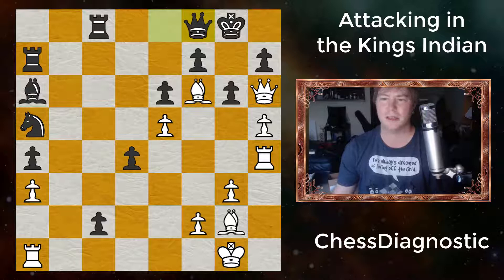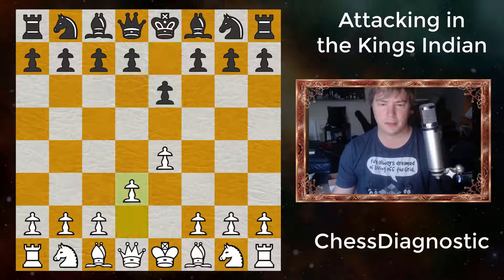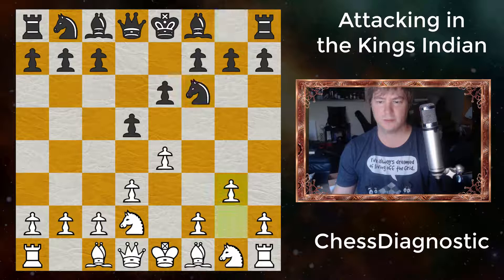Bobby Fischer started with E4, E6, D3, and then D5. After Knight to D2, Knight to F6, and G3, we're going to get Bishop to G2 and a King's Indian Attack.